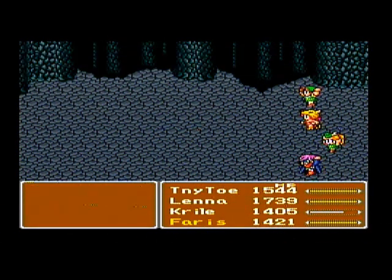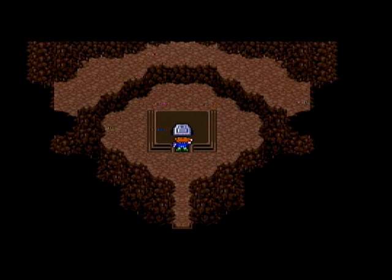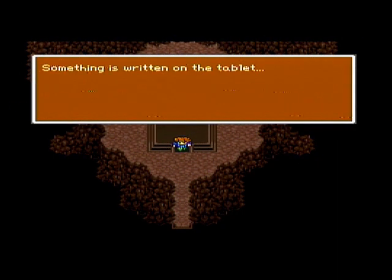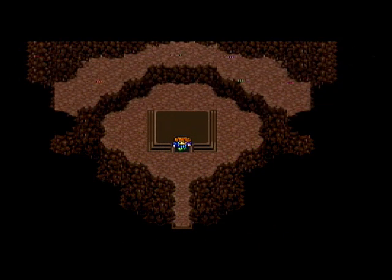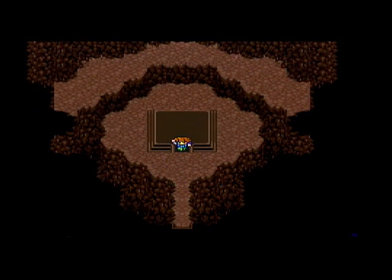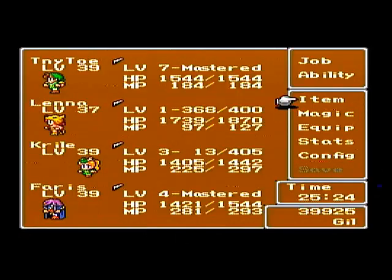There we go, woohoo! Job level up! And we get our third tablet. We also unlock the greatest time magic: Meteor! I guess they wanted to give some damage spell to time magic. They do have Comet, but Comet is a much weaker version of Meteor.